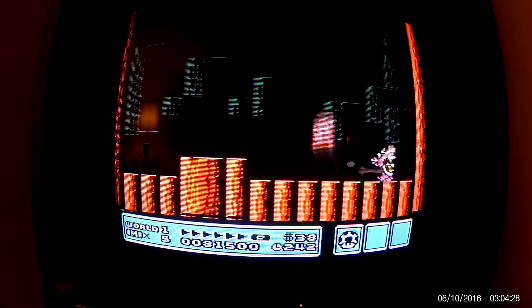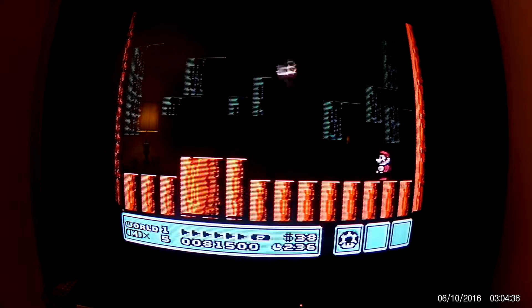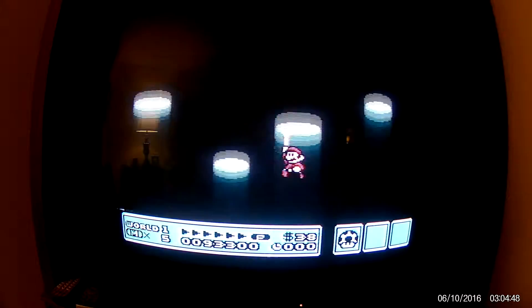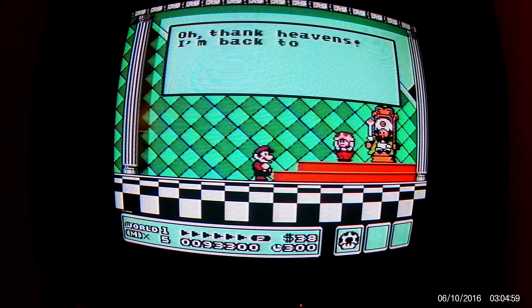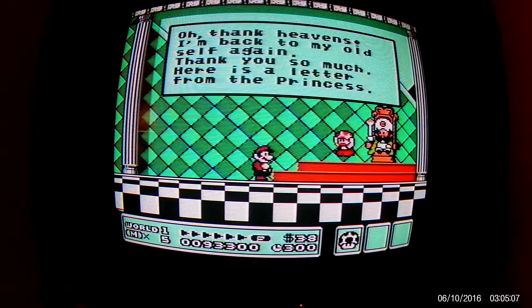Same as the other one — just jump on him three times, don't let him land on you. Oh no, he got me. I think I only had to hit him twice. You get the wand and then you turn the king back into a dude and that's it. Oh thank heavens, I'm back to my old self again. Thank you so much. Here's a letter from the princess. You guys don't want to sit here and watch me play Nintendo all day, but just another glimpse of one of my favorite regular Nintendo games — a throwback video of Super Mario 3. I'm going to go on to world number two.